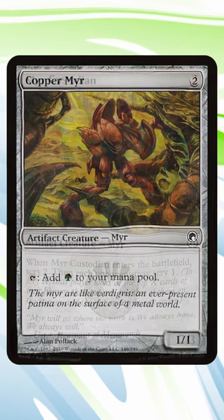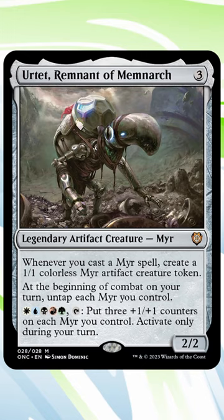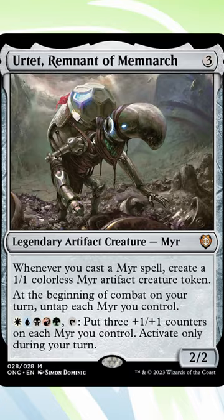Let's talk mirrors — yes, these goofy little goobers. If you've ever considered constructing a tribal mirror EDH commander deck, I have got some good news for you. The legendary artifact creature, Ertet, Remnant of Memnarch. Look at him with his little backpack on, climbing up that hill. He's doing great.